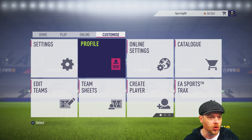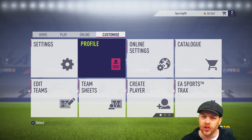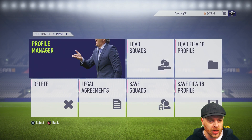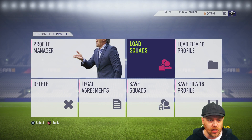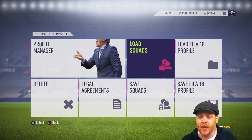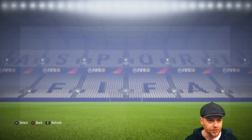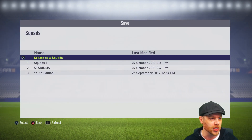Let's get into this tutorial. First and foremost, you need to go across to the Customize tab, and then go into Profile. When you go into Profile, you'll generally probably only have one squad already, unless you've made any alterations yourself. What I want you to do is go into Save Squads first and foremost, and we're going to set up a new squad here.